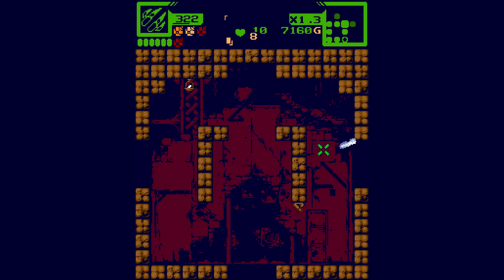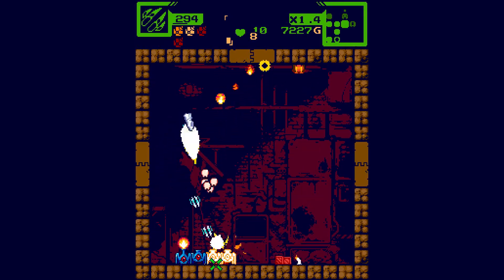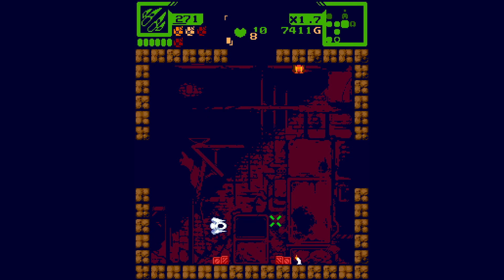We've got 7,000 Gs. I think we should buy something spicy. I'm almost certain you could switch weapons before - now I'm not sure how. Maybe I'm just making that up, maybe I'm thinking of a different game.